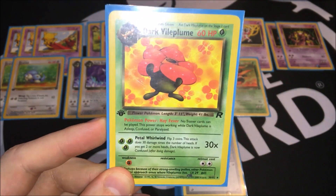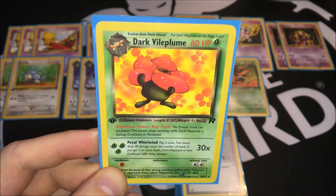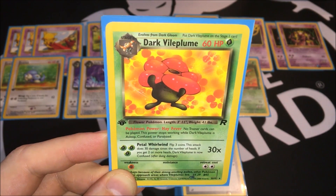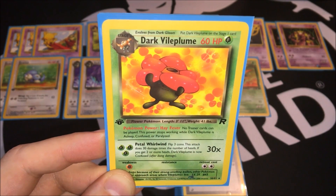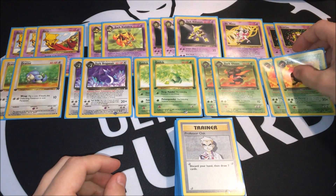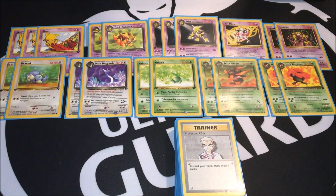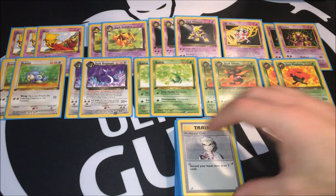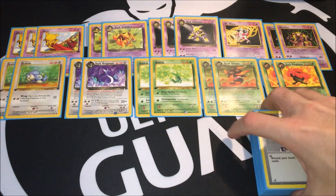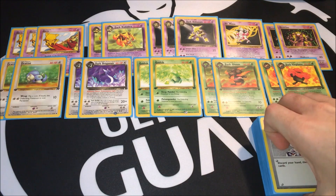Of course two copies of Dark Vileplume. Dark Vileplume says that no Trainer cards can be played, and this power stops working while Dark Vileplume is Asleep, Confused, or Paralyzed. That means your opponent cannot play Computer Search, Professor Oak, Switch, Gust of Wind, Energy Removal, Super Energy Removal, Item Finder — nothing. You're just unaffected and you can control the game pretty easily.